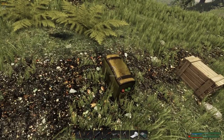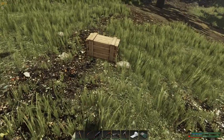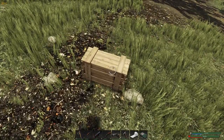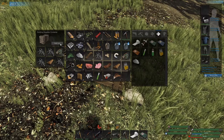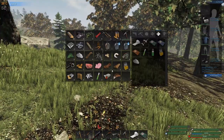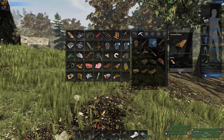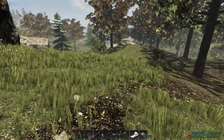Here we go — now the loot is starting to spawn in. 13 nails in that box, sweet! Let's start making some planks. There we go.